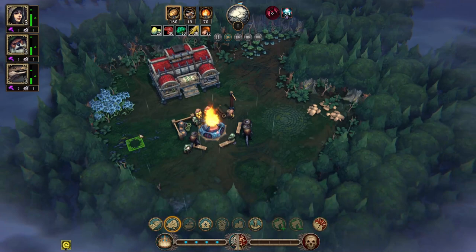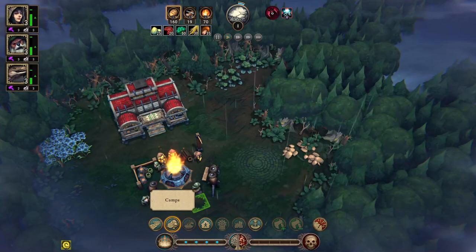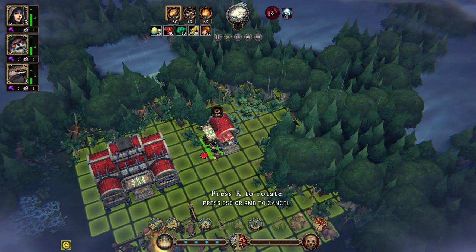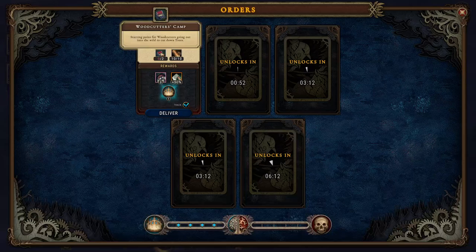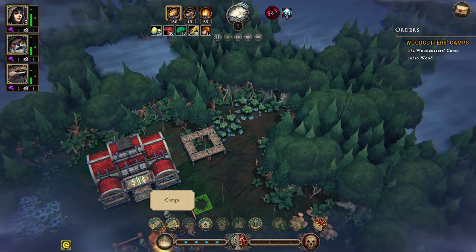It's fun that there are so many base builders releasing that have beavers. Timberborn released a couple of weeks back, and now we have Against the Storm with more beavers. So let's go ahead and place a woodcutter's camp. We should build two woodcutter's camps and grab ten wood — that sounds doable, so let's place a second camp.